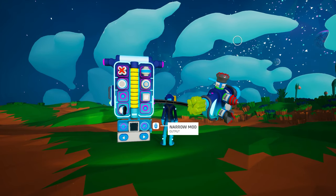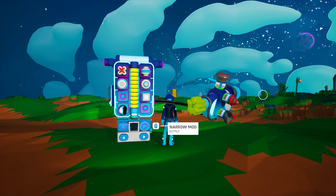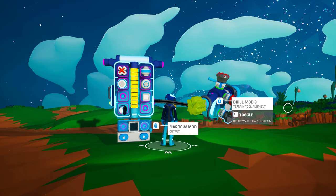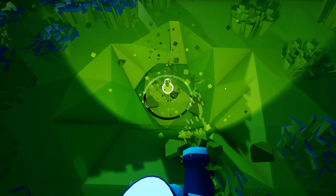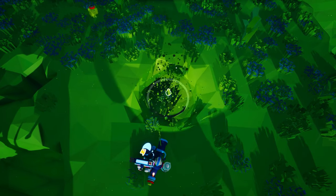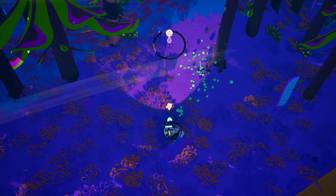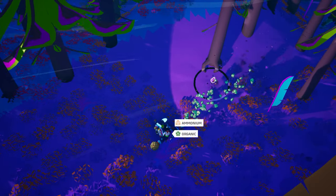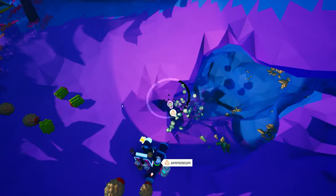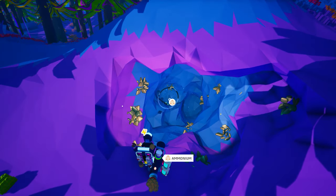Augments can be carried anywhere on your backpack, but they are only functional when attached to one of the three slots on your terrain tool. Drill mod augments allow you to drill through increasingly harder terrain. The narrow and wide mod can decrease or increase the area that you can terraform respectively, while the boost mod will increase the speed of the terrain tool. The inhibitor mod allows you to collect raw resources from the surface of a planet without actually digging into the soil.